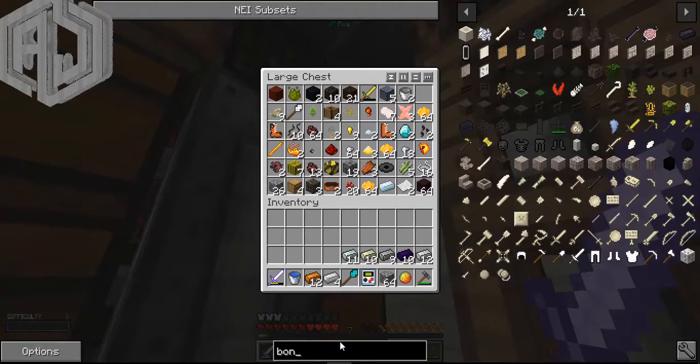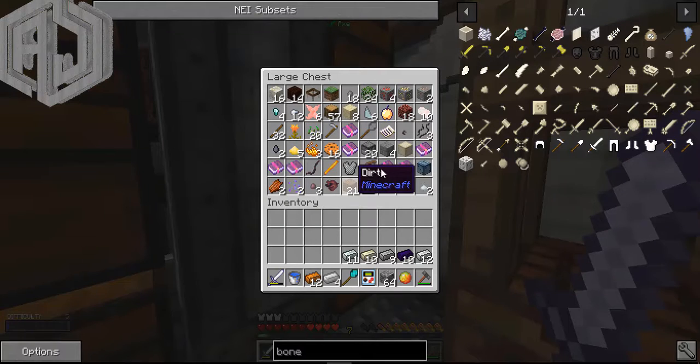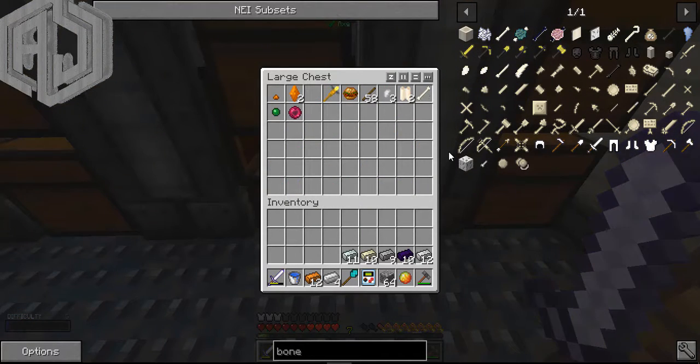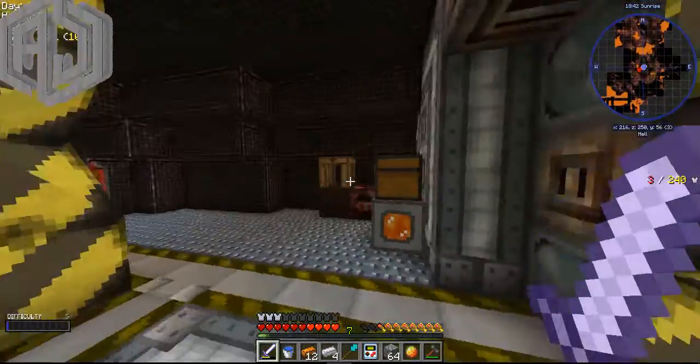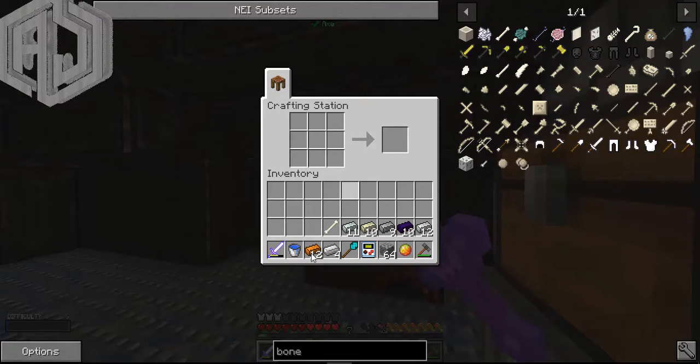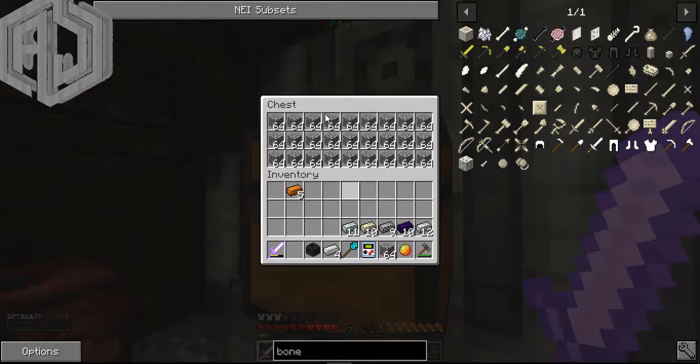Let me find a bone - oh there it is. Let me make the cauldron. If my memory recalls right, it's copper, a water bucket, and bone. And yeah, there we go.